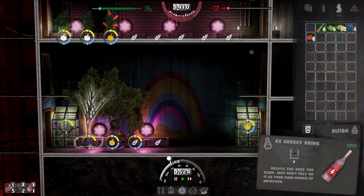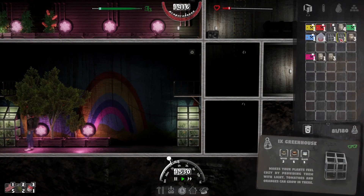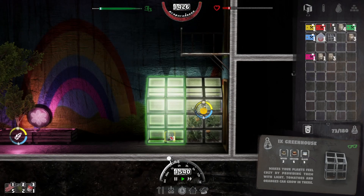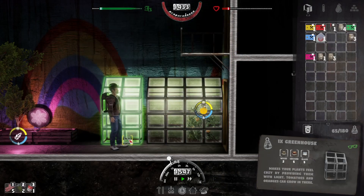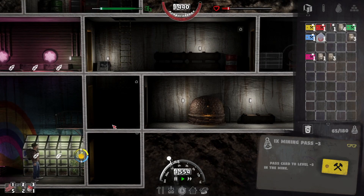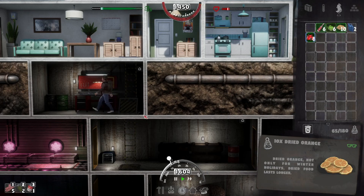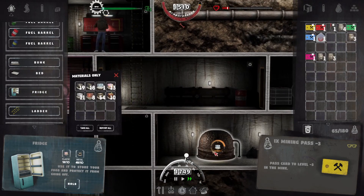We may run out of power, in which case we might have to build another generator. Let's get those in. Get one more in. I don't want to plant them yet - I want them all to be growing at the same kind of speed. I think I'm going to do a fridge first, because we've got dried stuff on us and dried stuff should last quite some time. Let's get that built.